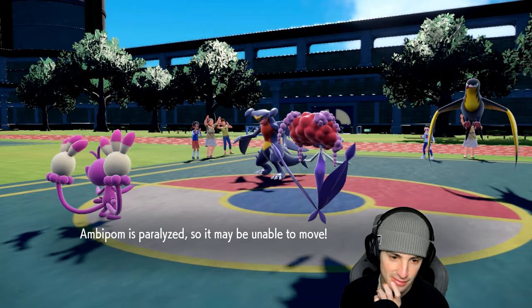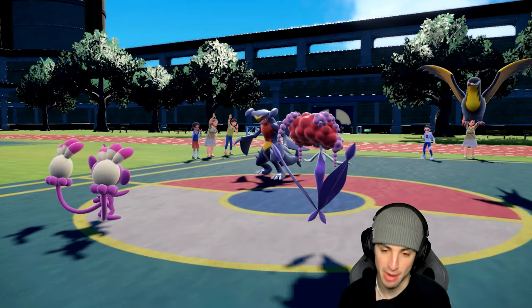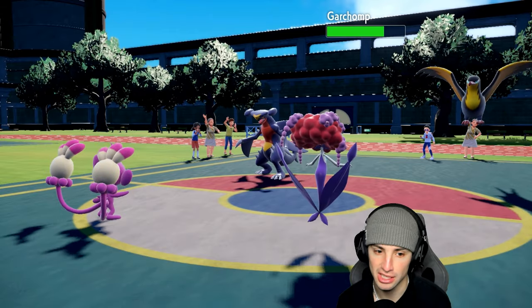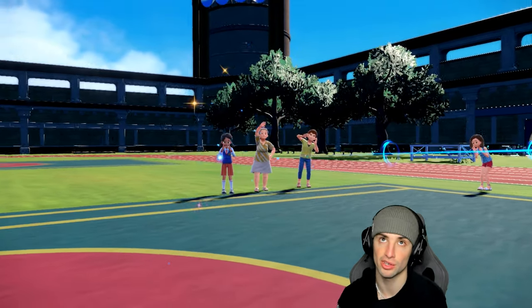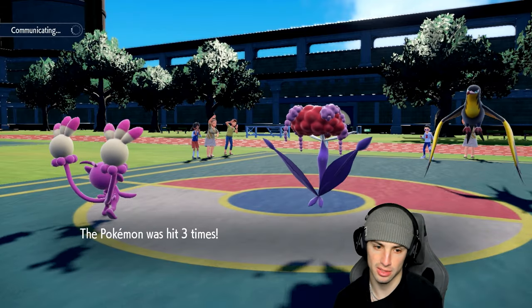Ambipom, do not be paralyzed here — take out this Garchomp and we can get rolling! Let's go! That is huge! Ambipom picking up a big-time KO on Garchomp! They've got Incineroar left and I'm kind of hoping they go back into it. I might want to swap Ambipom just to save the Fake Out for later.